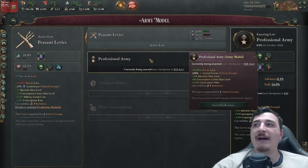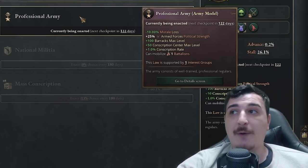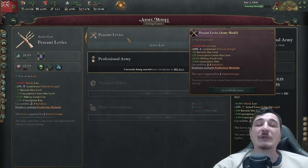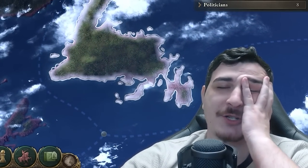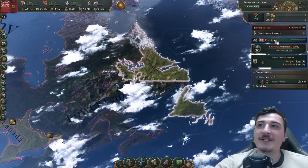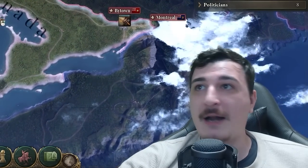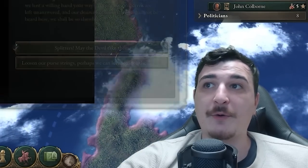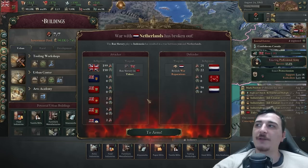I'm going to try and get the professional army done so we have more barracks available — that gets us an extra 100 barracks up to max level, whereas our current legislation only allows level 25 max barracks. I actually forgot to start improving relations with the British, and you need 50 relations with them in order to confederate, which has set us back a little bit. That means we'll have a slight delay in confederating with our neighbors.